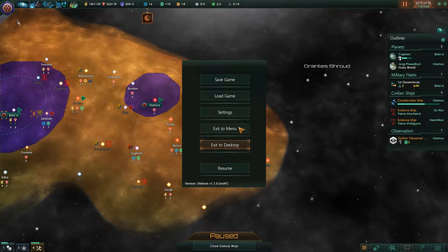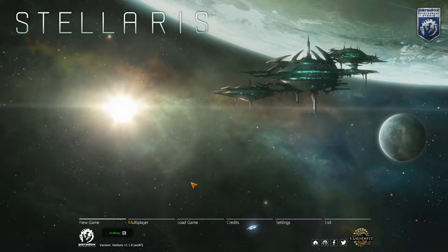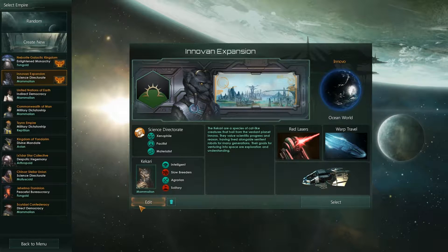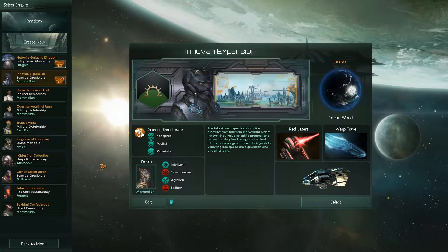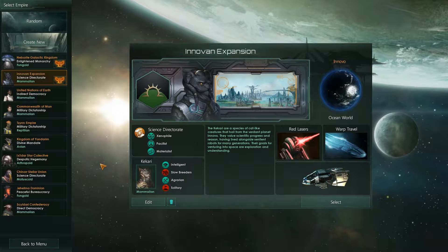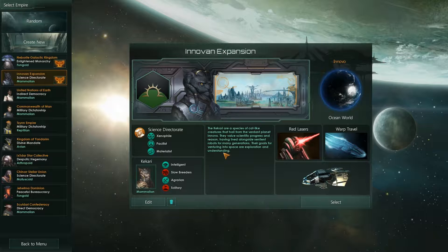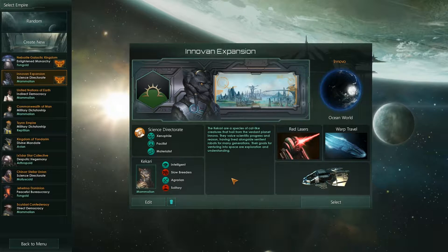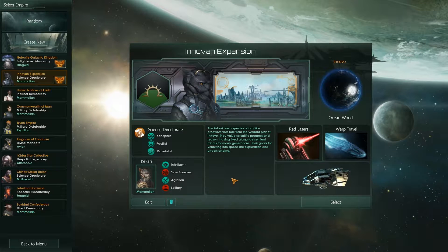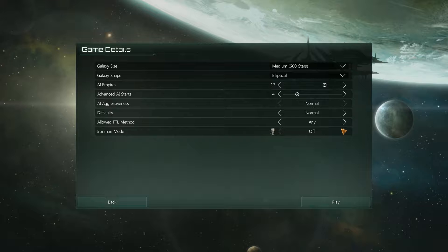Let's go to the menu — not the desktop, that would be bad. New game. The Inovan Expansion — this is another custom thing. I created this species, and actually they're based on creatures that I made up for a bunch of short stories that I wrote. The Kikaria — that's the plural of Kikari — were all part of them. They were the main thing.